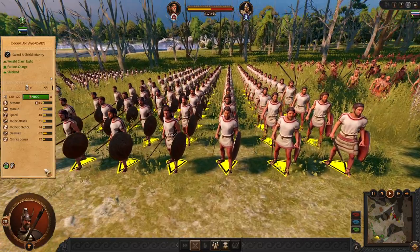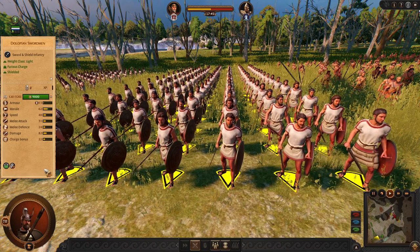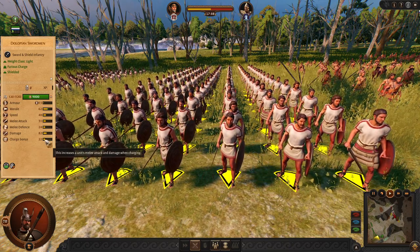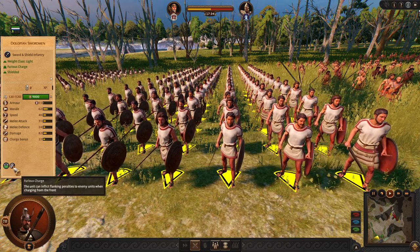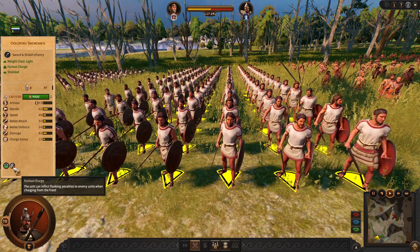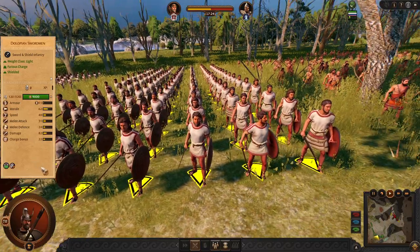If you want to charge more safely, I highly recommend using Dolopian swordsmen. The Dolopians with swords are phenomenal for their charging capabilities, and these guys are even more furious. They reduce enemy defense on impact, so these are great charger flankers — very good swords.